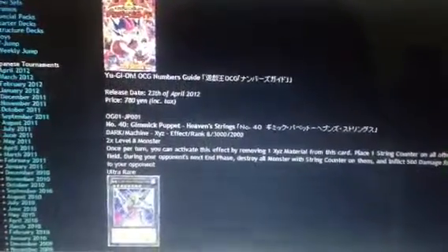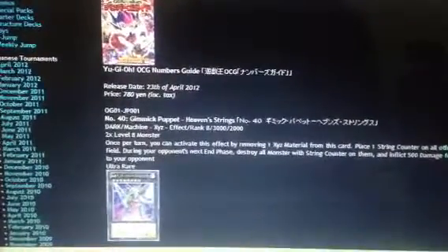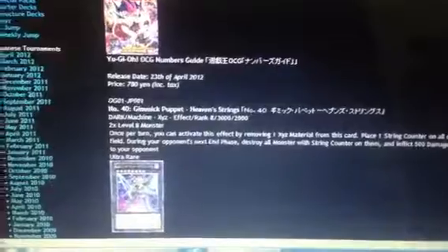Right now what you guys are seeing is the Yu-Gi-Oh OCG Numbers Guide, and it's coming out on April 23rd, 2012. It comes out with a promo card called Number 40: Gimmick Puppet Heaven Strings.